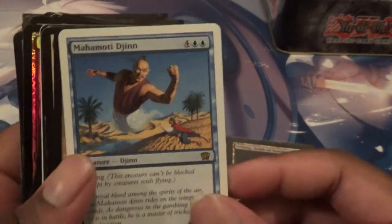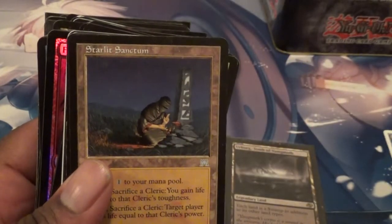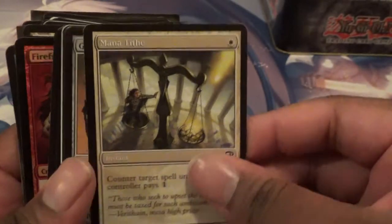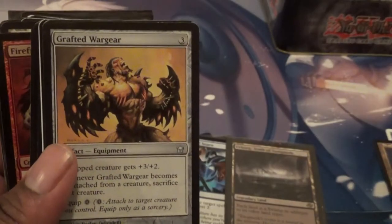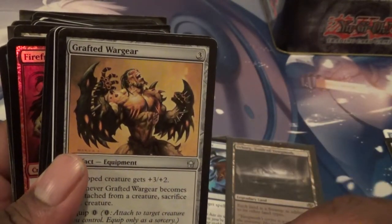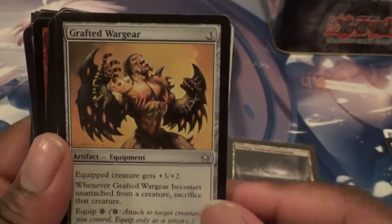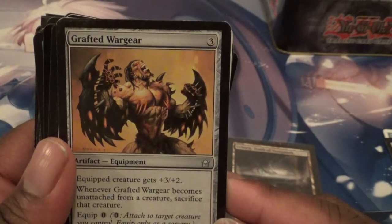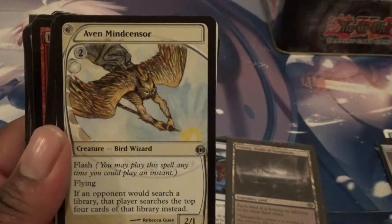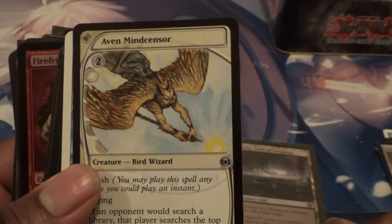Moving on in this pile of cards, we got a Mamodi Djinn — it's a rare but not really worth anything. Got a Starlit Sanctum. Another Mana Tithe — I got two Mana Tithes. Grafted Wargear. I used to think this card was the bomb when I first started. Until somebody played Mind Slaver on me once and decided to get rid of all my creatures that way. Here's another good one — Aven Mindcensor. What is that? I can't remember if it's Time Shifted or Planar Chaos.